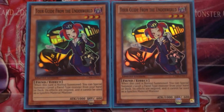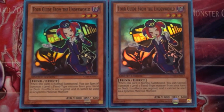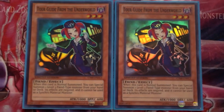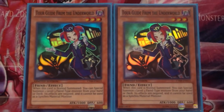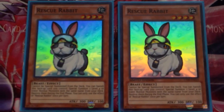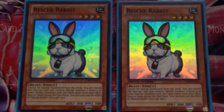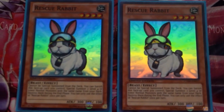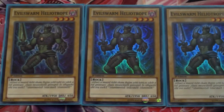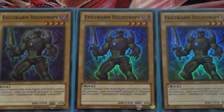After that you got two Effect Veilers — self-explanatory, don't think I need to explain much there. You got two Tour Guides — self-explanatory, you go into Zenmaines, Temtempo, Acid Golem, Leviair, whichever you want, doesn't matter. Run two Tour Guides if you'd like. Two Rescue Rabbits — self-explanatory, you run a lot of vanillas in this deck.